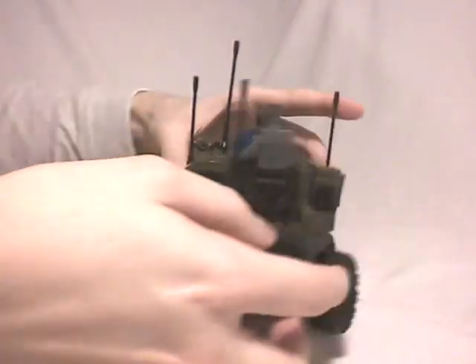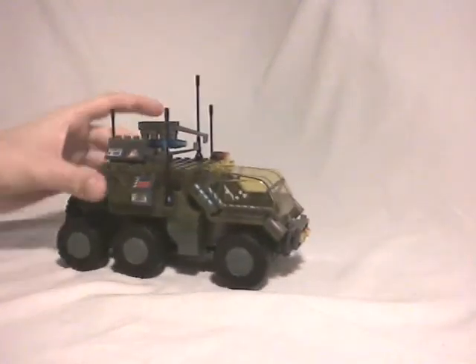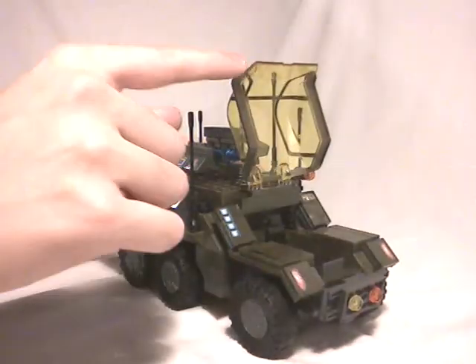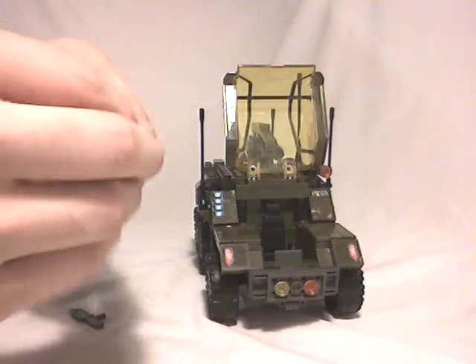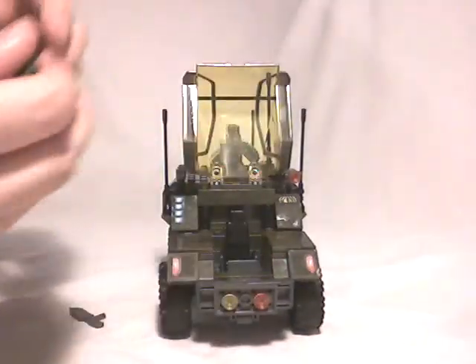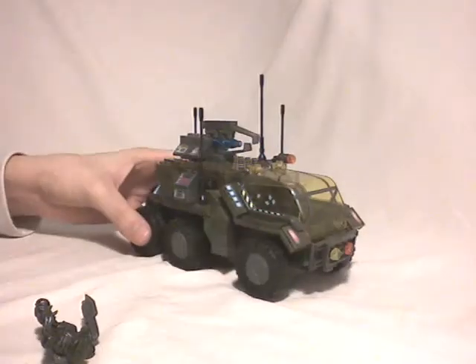There aren't tons of gimmicks — it can roll, though it shakes even on flat surfaces due to the shape of the tires. You can open and close the cockpit glass, and apart from that, nothing more. You can place the minifig inside with or without the backpack — I think it looks better without. Let me put everything together to show you all that's in this set before the final wrap-up.